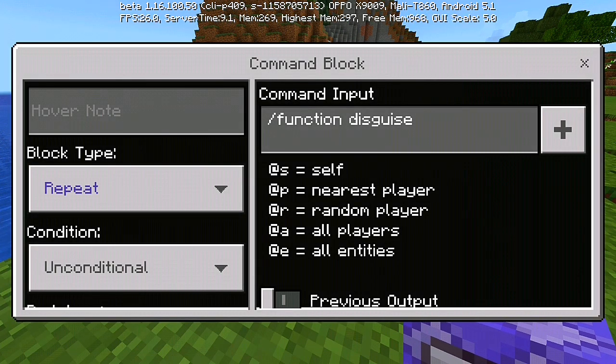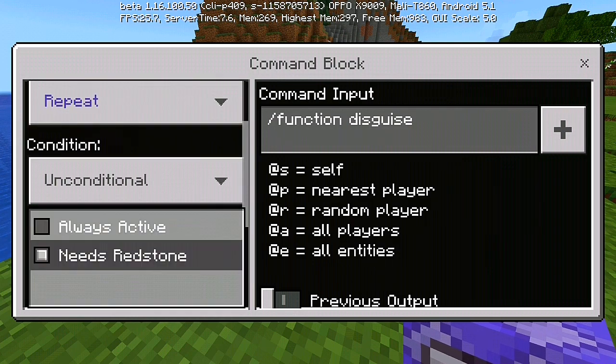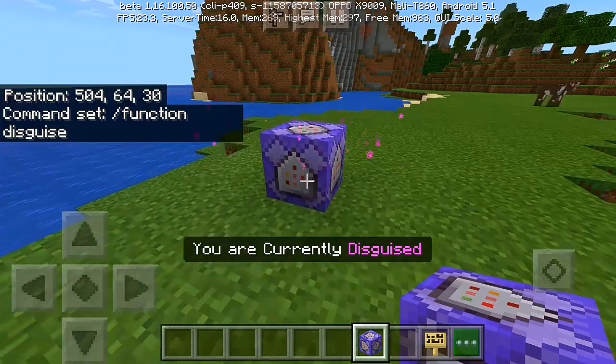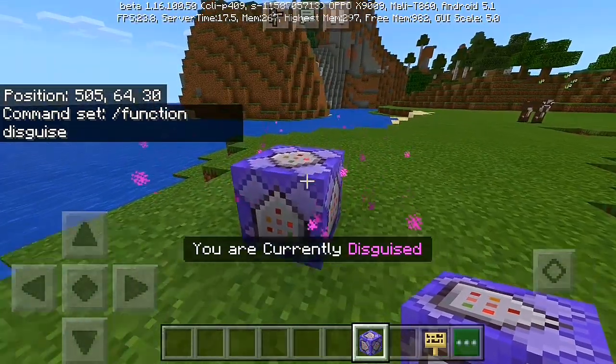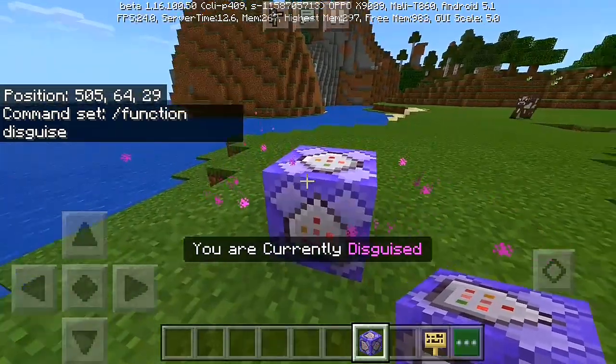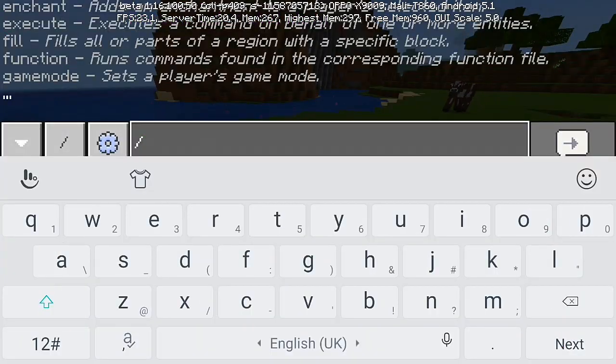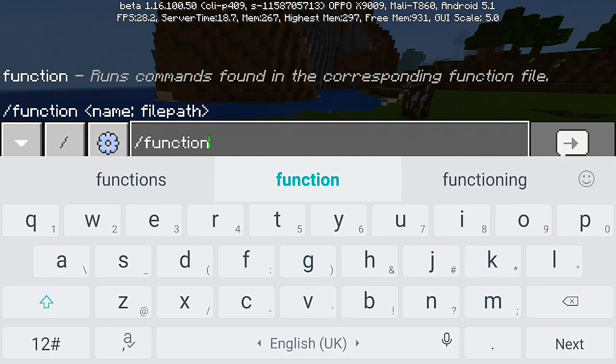So once you've done slash function disguise, put it on repeat, unconditional, and always active. Once you do that, you can see you are currently disguised, and you can see all these particle effects — enderman or ender particles. Now you can put slash function and choose any kind of mob you want to be.